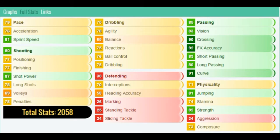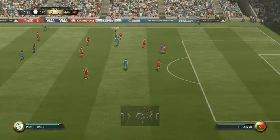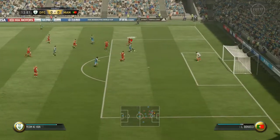90 crossing, 92 short pass accuracy — I didn't get to try that. 91 curve, so I didn't try any free kicks with this guy, but he is decent. 80 long pass, 83 short pass, 74 stamina — not really the best — and 82 strength, if you want to look at him more in depth.